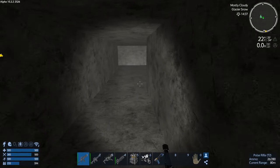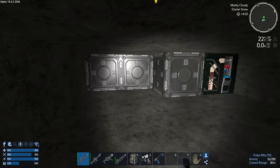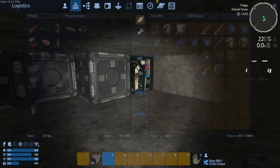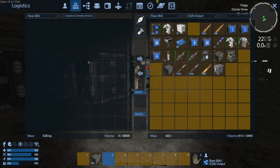This is where I put the ammo boxes. I was running out of room and found this little side room — perfect. I've made some ammo, let's put the ammo in. And oh crap, we didn't make any flak ammo. I've also made a deconstructor which we're going to install right now.